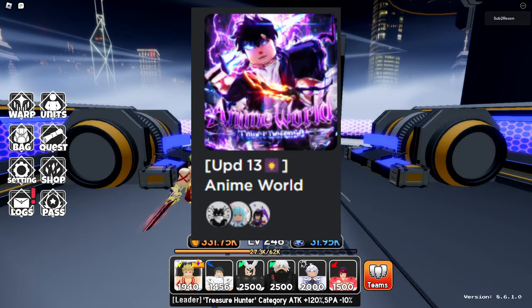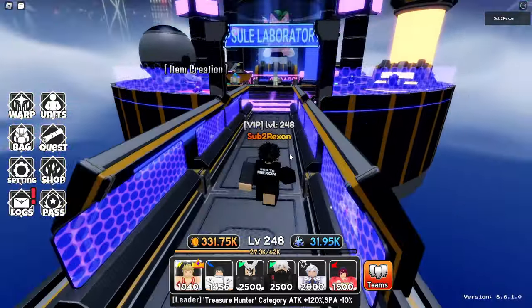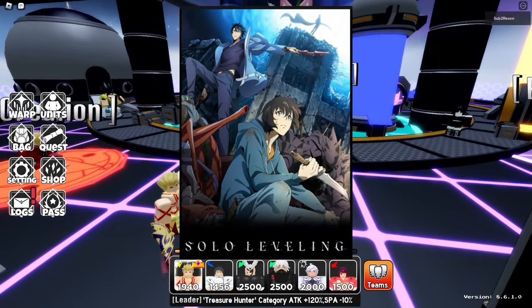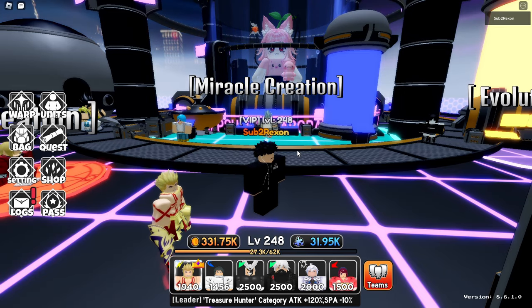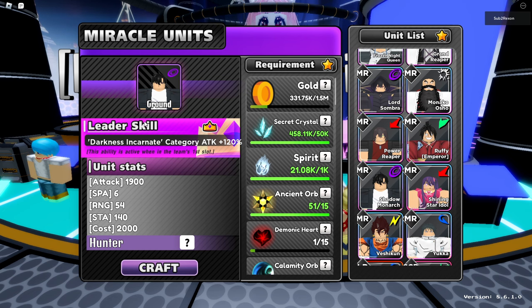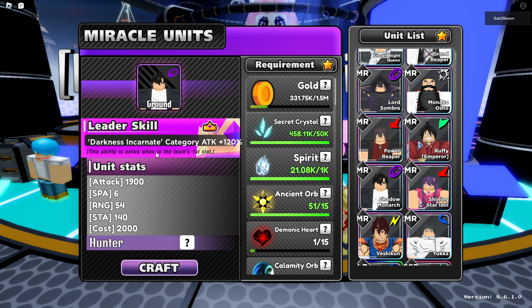In today's Anime Tower Defense video, we are going to be getting Sung Jin Woo. You must be wondering why I'm making a whole video just for getting him. The Solo Leveling anime is popping off and it is one of my favorite animes — I literally read all of it in one day because it's that good. So I recommend you check out Solo Leveling. Today we're going to be crafting Sung Jin Woo, the Shadow Monarch. Please subscribe to the channel, hit 20,000 subscribers, and try to hit 350 likes.